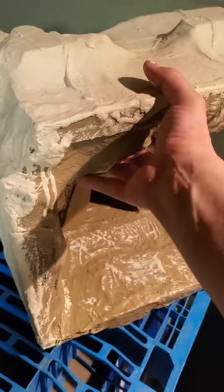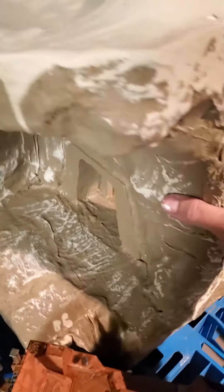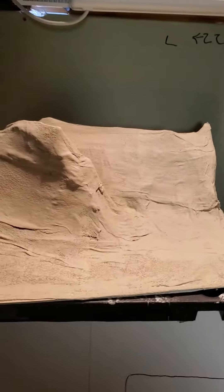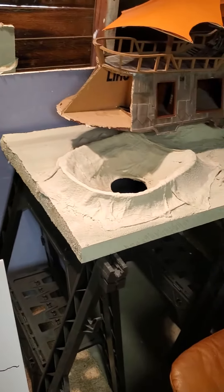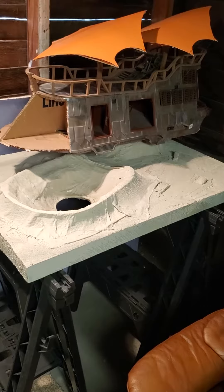Doing the other terrain pieces for it, I got the door ready to mount once I get done painting it. I got some sand dunes all done up and more on to it. Gotta make an area for the Jawas of course. Got my one sail barge and the sarlacc pit — gotta put the bottom piece in and then do the detailing for it.